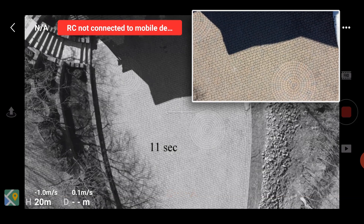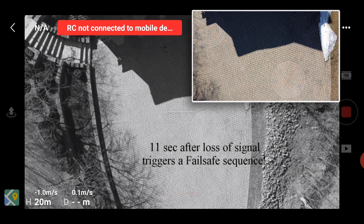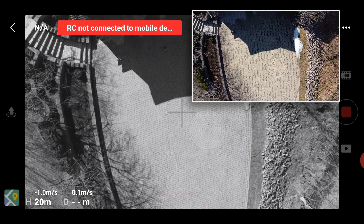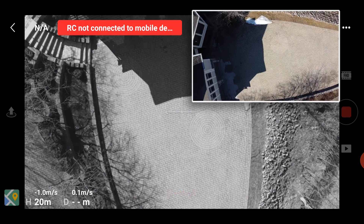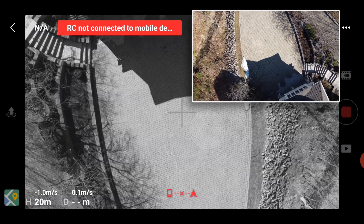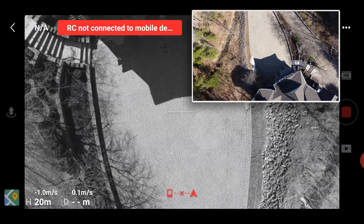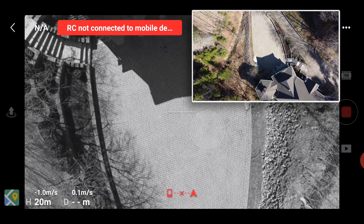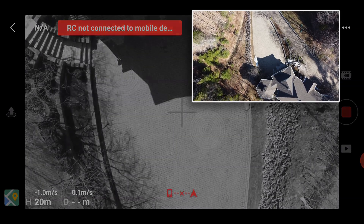After 11 seconds, it kicks into fail-safe mode because of loss of signal. It's climbing, it's turning to home. At 20 meters it turns to face home, then continues to climb until it gets to my 50-meter return to home set altitude. I'm turning the controller back on so I can cancel that because I don't actually want it to come back and land here. So, that has not been fixed.